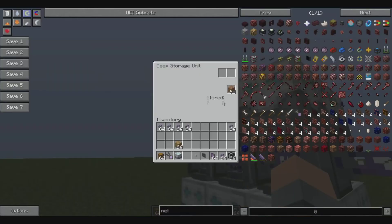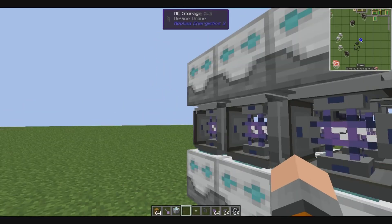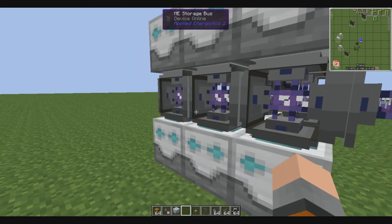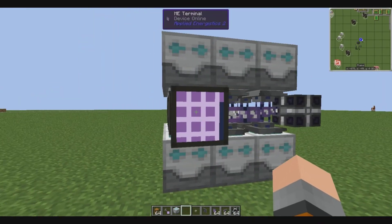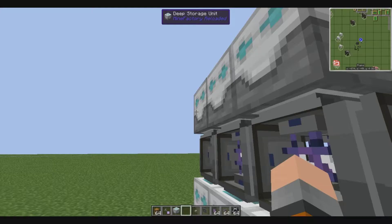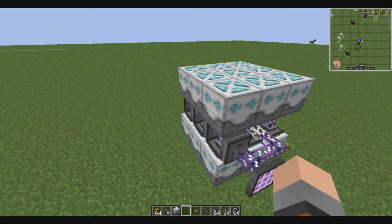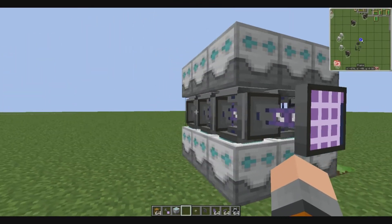Right here is some jungle wood planks. This storage bus sees that the chest — quote unquote chest — has jungle wood planks. This storage bus sees that this one has that chest. It gets a little confusing, but it's simple, trust me. It has jungle wood planks and keeps going back until you get to the main thing. Take this out — and this no longer has any. It's a really simple thing, and this is the most compact way. There are no extra air blocks. It's completely packed.